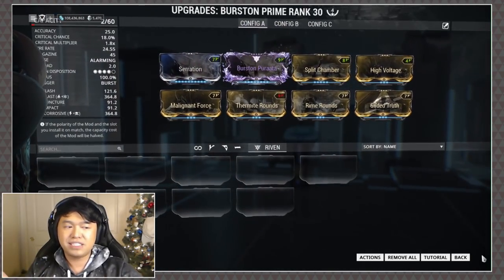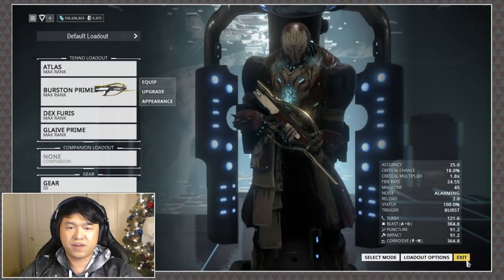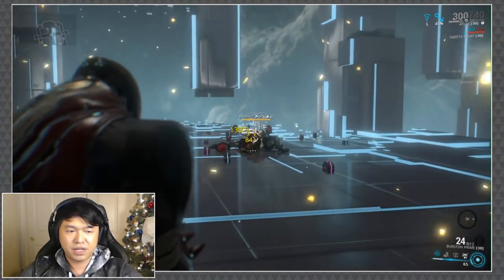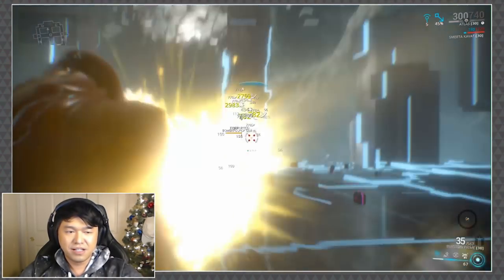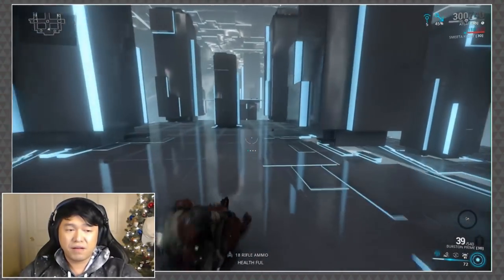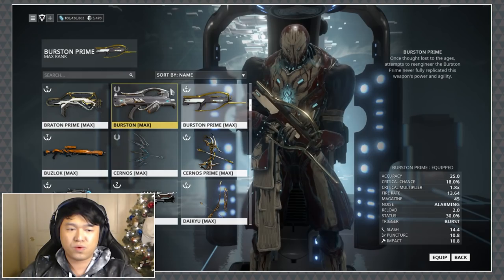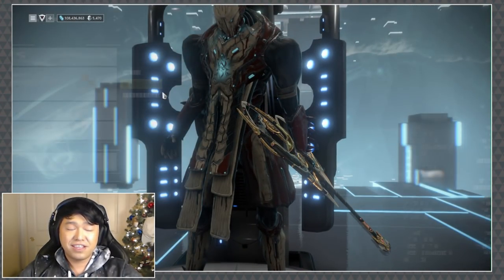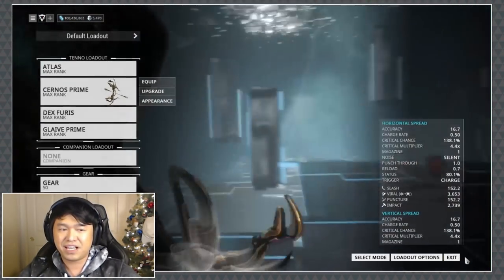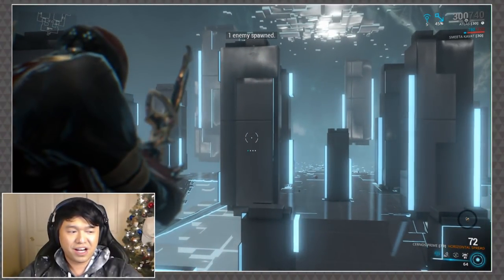I've had a couple of discussions about this inconsistency and I'm not quite sure what's going on. While I've got the Burston Prime on — this is definitely one I really enjoyed, though I did have to put blast on it, which upsets me — you can see this thing is eating through a level 155 Bombard no problem. If we could just get away from the painful blast that knocks enemies down, you could take them down really fast. Let's get back to the Cernos Prime because they did some interesting buffs to it.